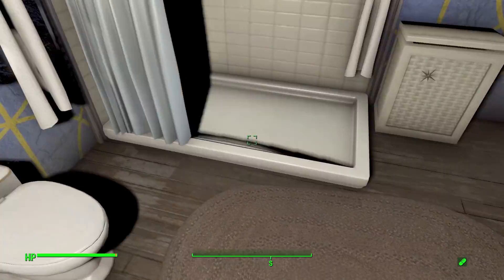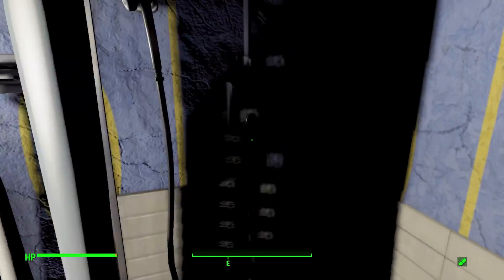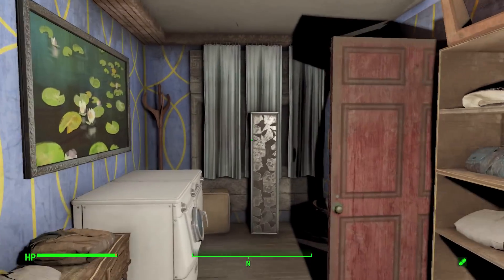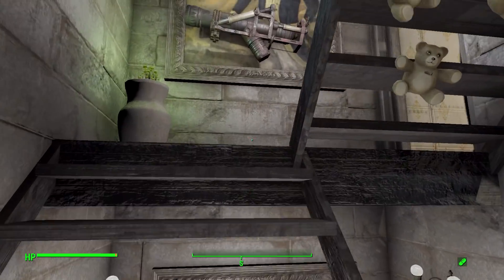You also have a bathroom with a toilet, sink, a teddy bear hiding behind the drapes, and a shower which doesn't work, but it's a shower and that's a good thing — question mark. Then moving on to the next floor.